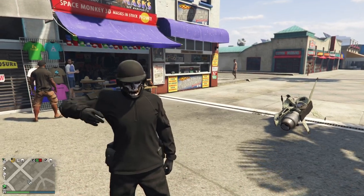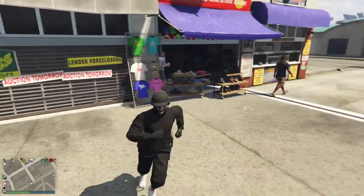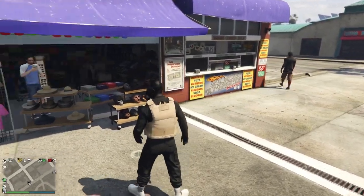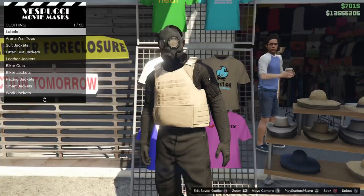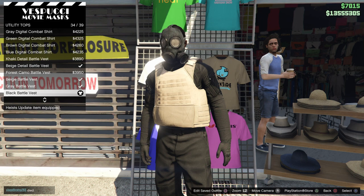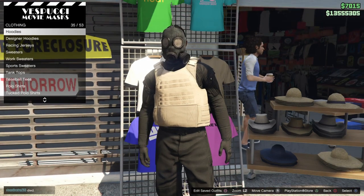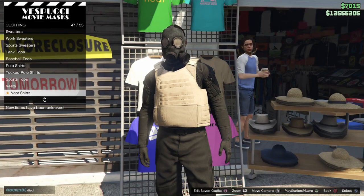Hello everybody, it is Neo here and today I'm showing you an easy way to get the trash vest onto any outfit without losing any outfits. From here, if you want to make this outfit, you're going to make your way over to tops, utility tops, and equip the black battle vest. This works on t-shirts and hoodies.